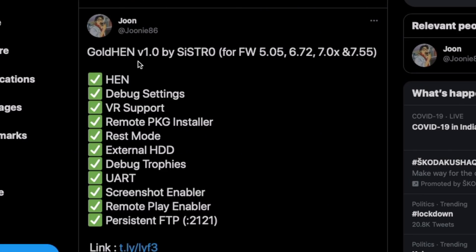If you look over here, June just tweeted: GoldHEN version 1.1 by Systro is now released through all firmware versions — that's 5.05, 6.72, all the way to 7.55.